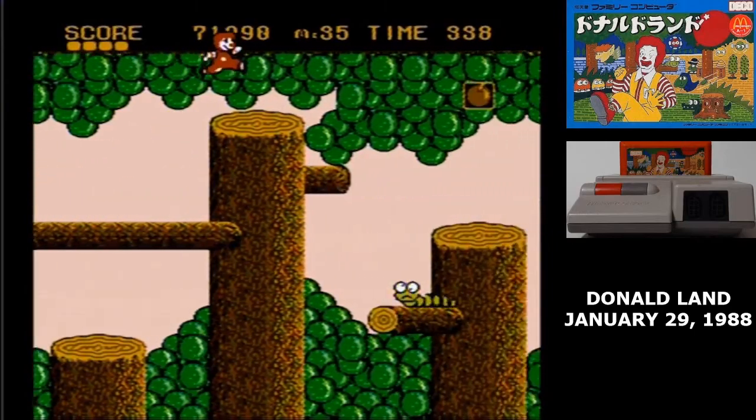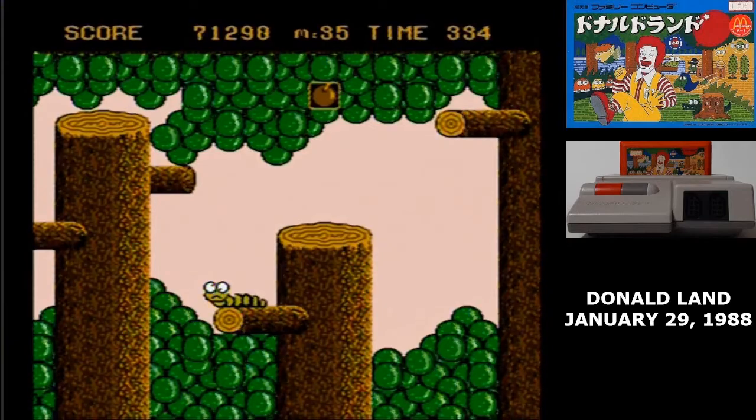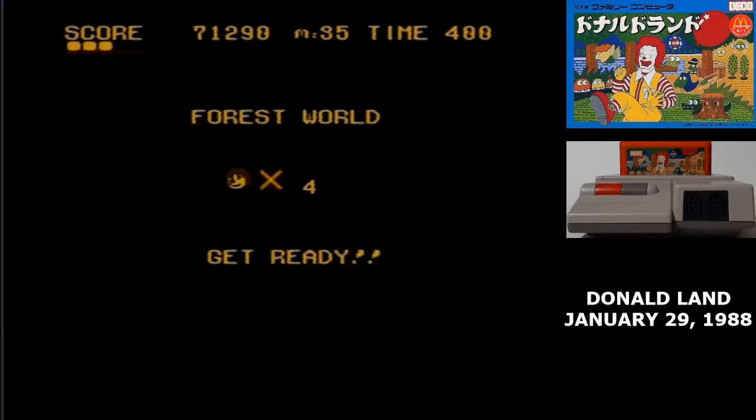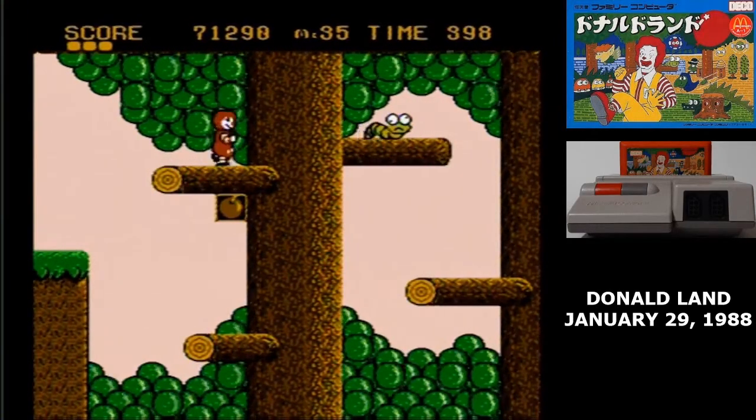You have a health bar — it starts at 3 and you can collect up to 5 hearts. If you die at any point in the stage, you have to do the whole thing all over again. On stages that require perfect movement, you're going to be going back to the start a lot.